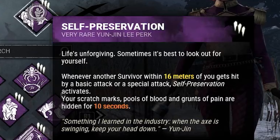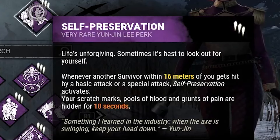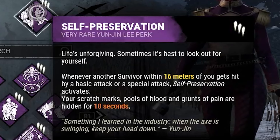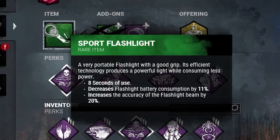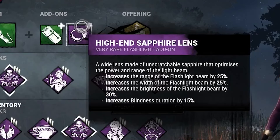And Self-Preservation: whenever another survivor within 60 metres of you gets hit by a basic attack or a special attack, Self-Preservation activates — your scratch marks, pools of blood, and grunts of pain are hidden for 10 seconds. We're also bringing a flashlight with long-life battery and high-end sapphire lens.